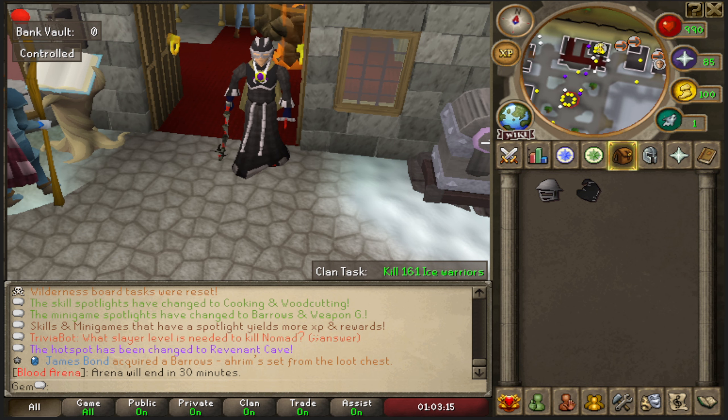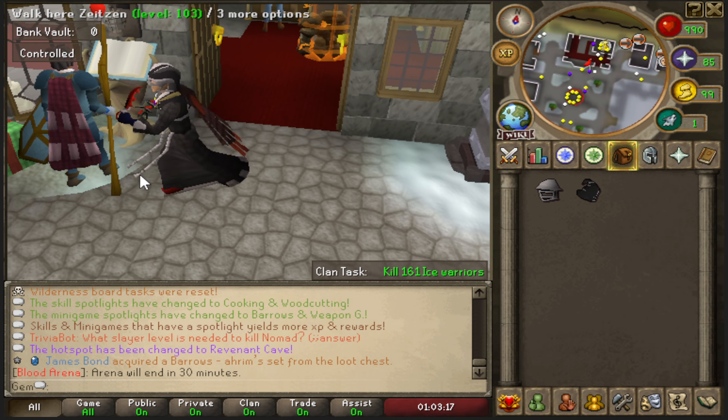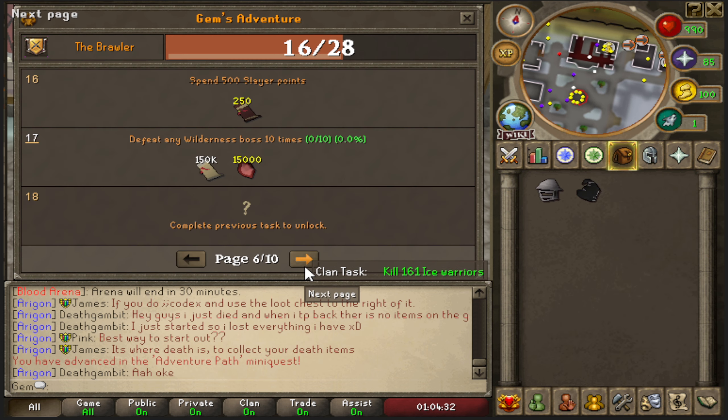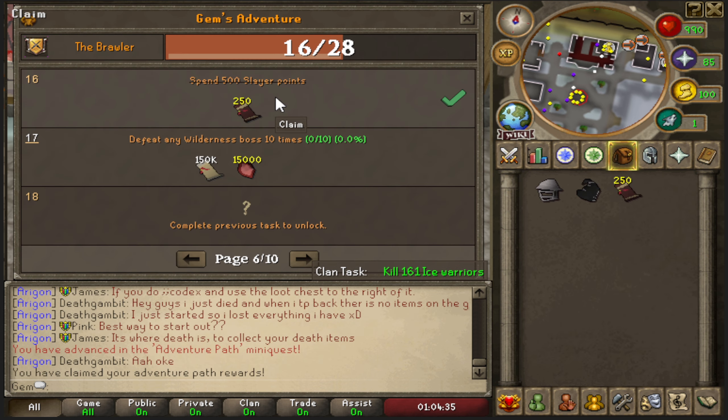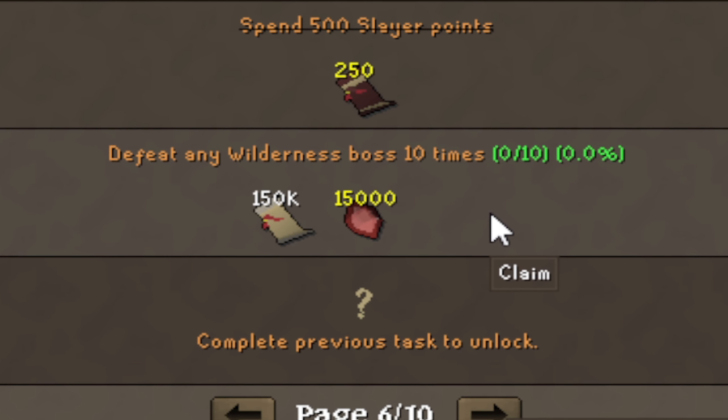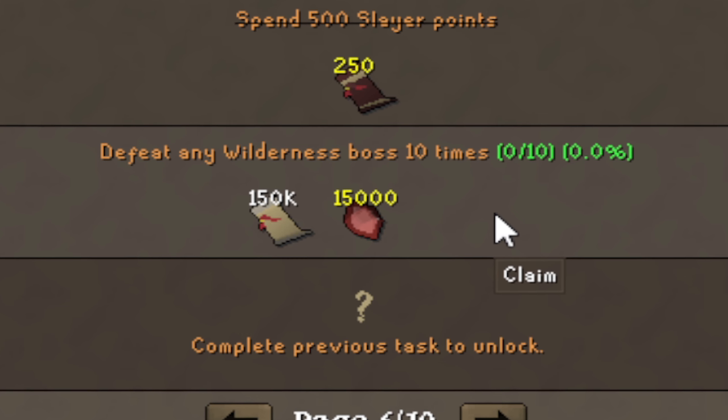Not only is this a massive gear upgrade for a new account, but with the slayer accelerant perk I'll be able to farm extra void sets efficiently in the future to get that gold void set I've been talking about. I claimed my adventure path reward of 250 extra slayer points, and my next objective is to defeat any wilderness boss 10 times.